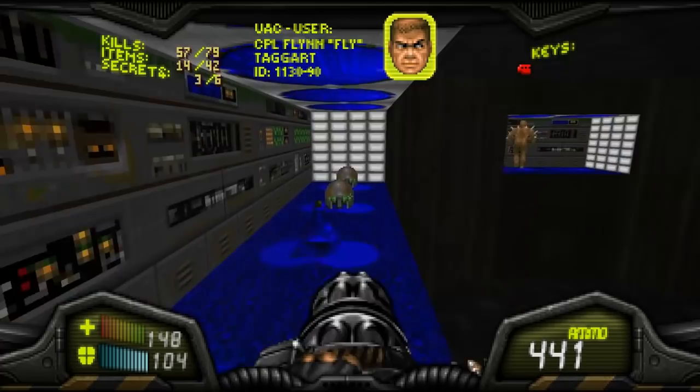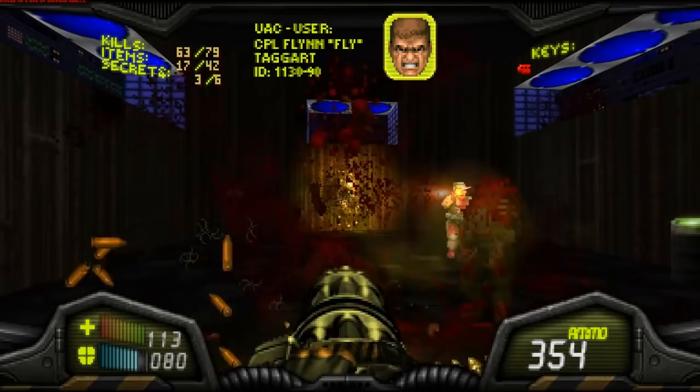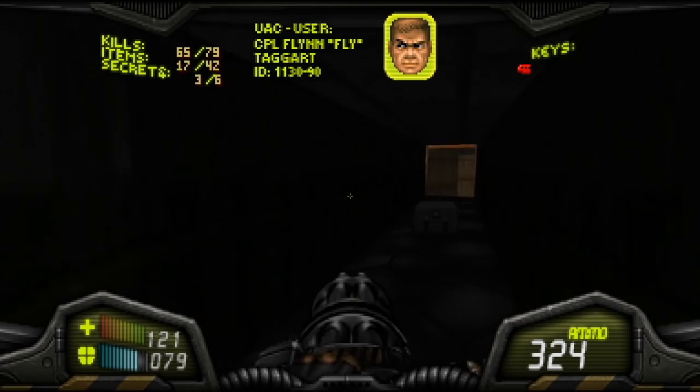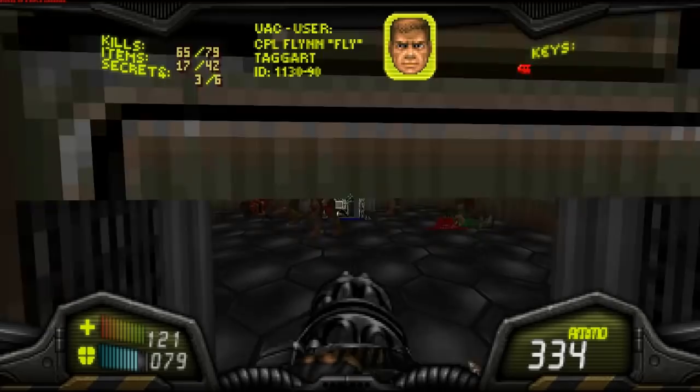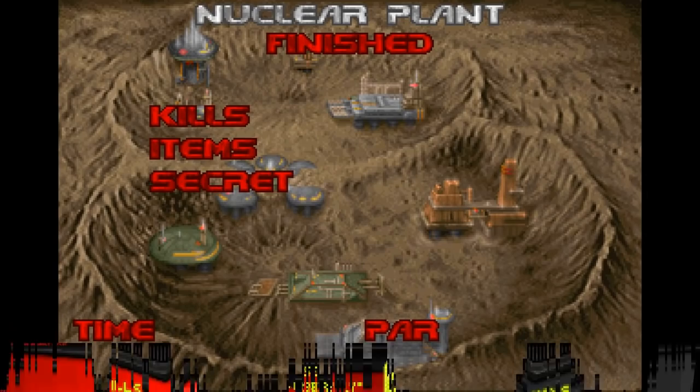I'm actually so used to playing Maps of Chaos now that I really expect a lot of these monster closets to open up, but they're not. I would play it with Maps of Chaos, but right now I want to see what level changes the mod does to just face unmodified Doom. If all you wanted to do was get the mod, pop in Doom, and play it, this is a good option — that way you don't have to figure out what mod works with what.